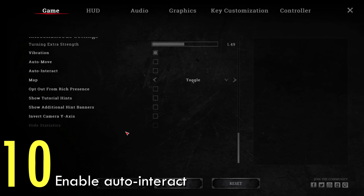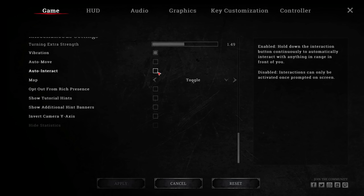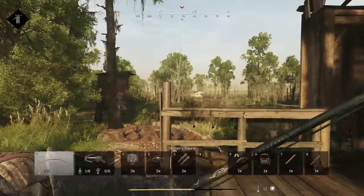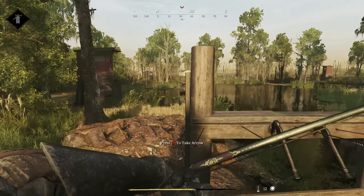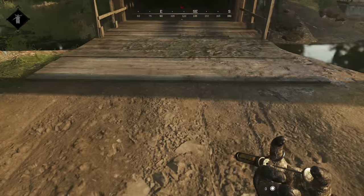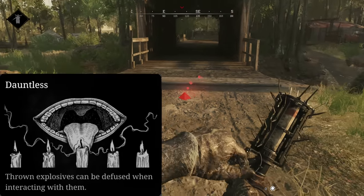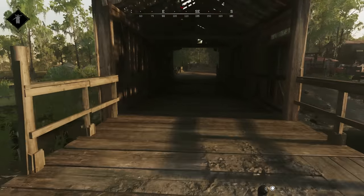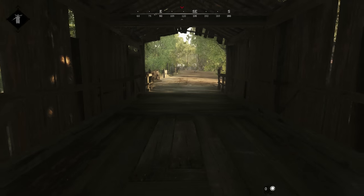Number ten: auto interact. In your settings you can check the box 'auto interact with objects.' When you hold the interact key, you will automatically interact with objects around you. This works for ammo, throwing knives and axes, bolts and arrows, and throwing consumables if you have Dauntless. It might not save you, but it is a pretty handy option to have enabled.